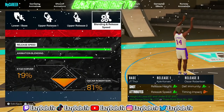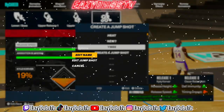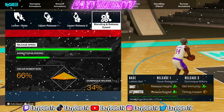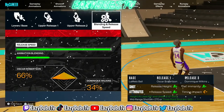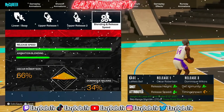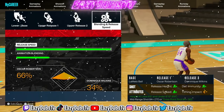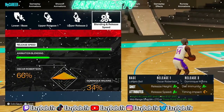Make sure to go ahead and try the JT Thor jump shot out. For builds with above an 84 three-ball, this is the main jump shot I use on all my builds personally. LaMelo Ball for the base, Oscar Robertson for release one, and Dominique Wilkins for release two. Release speed maxed out. Animation blending is 66% Oscar Robertson and 34% Dominique Wilkins. As you can see, we got all A-pluses on the things that matter. Timing impact is only going to affect how big your green window is, but honestly that C-minus doesn't make a difference — it's still a good shot.